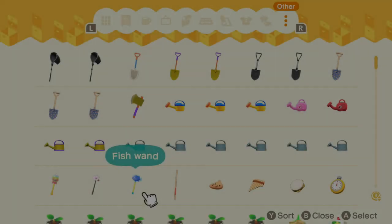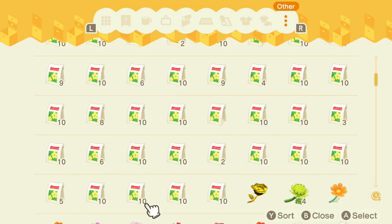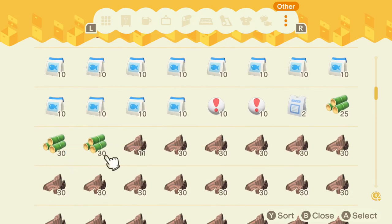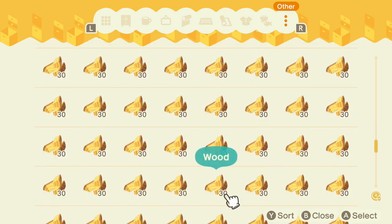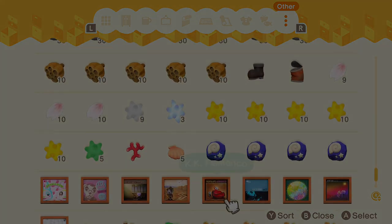I don't really understand the stack limits in this game — like how weeds can stack up to 99, but fruit can only stack up to 10, and how stuff like manila clams doesn't stack at all. I think everybody would be in favor of higher stack limits on things and making some things that aren't already stackable, stackable. For convenience's sake, it would just make the game a lot better.